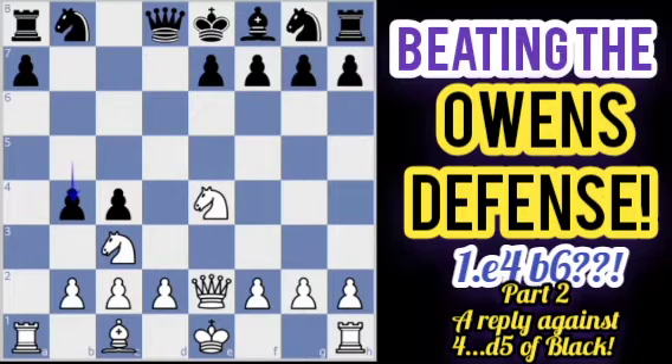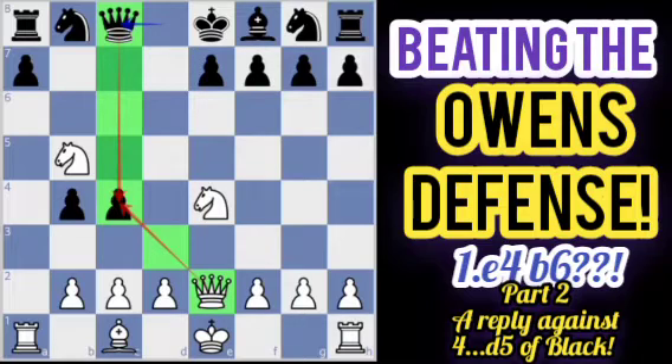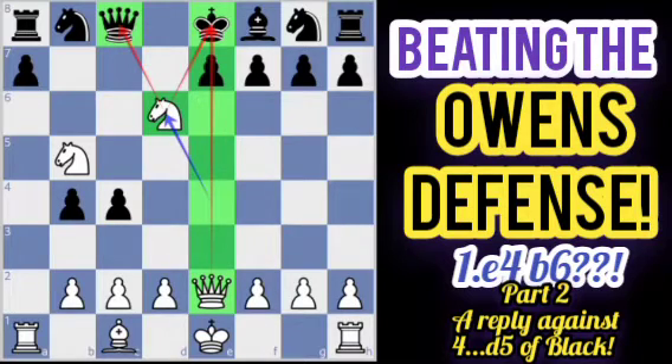After b4 attacking the knight, and knight to b5 moving to a safe square, the c4 pawn is still under attack from the queen. If Black defends with queen to c8, there is the simple knight e to d6 with check. This knight cannot be captured because the pawn is pinned by our queen on e2. The check also attacks the queen on c8, and it is pretty obvious that White is winning.